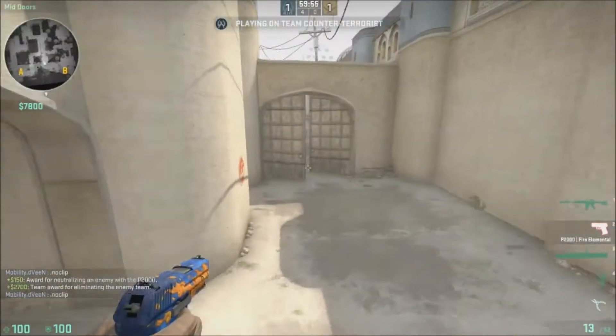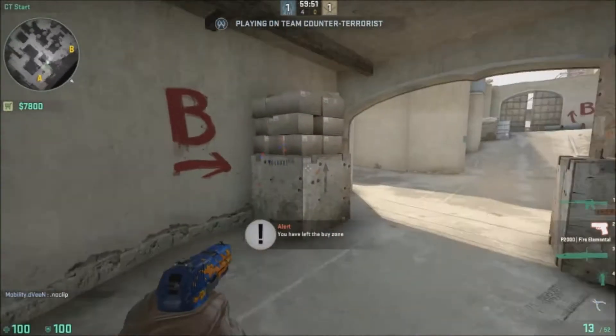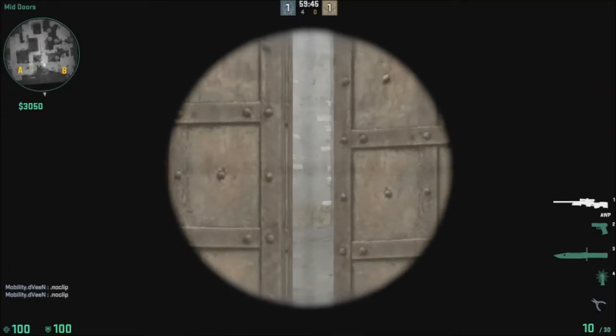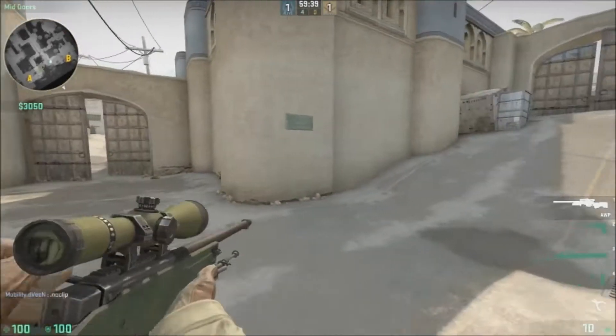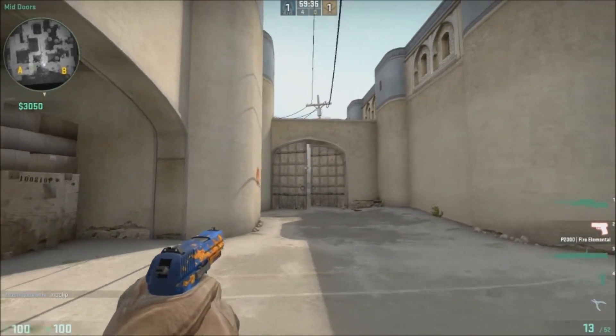Coming from CT Spawn, coming over to Mid — right here we have Long Doors. And if somebody says that somebody's AWPing Fast Cat, it means that he's AWPing like this angle right here, or sometimes even this angle, for people to cross over like that. So if somebody's AWPing Fast Cat, that's what that means.